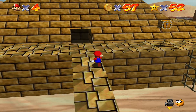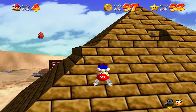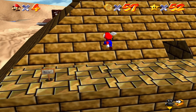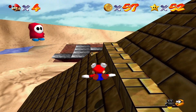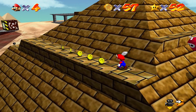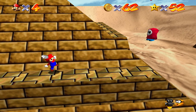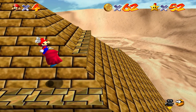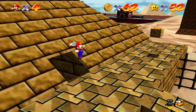You want to go over here, come to this side of the pyramid, and get a couple more coins on each side. Then we'll go inside the pyramid.